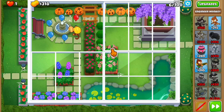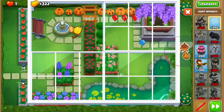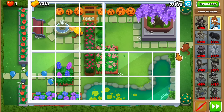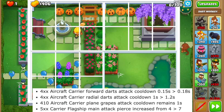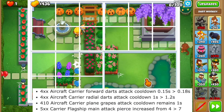Let me tell you about the changes. Oh wait — are we going to leak the first round? Should we be doing this with a dart monkey? I don't like this start, but let's roll with it. So the first change is that the frontal darts cooldown got increased from 0.15 to 0.18 seconds.